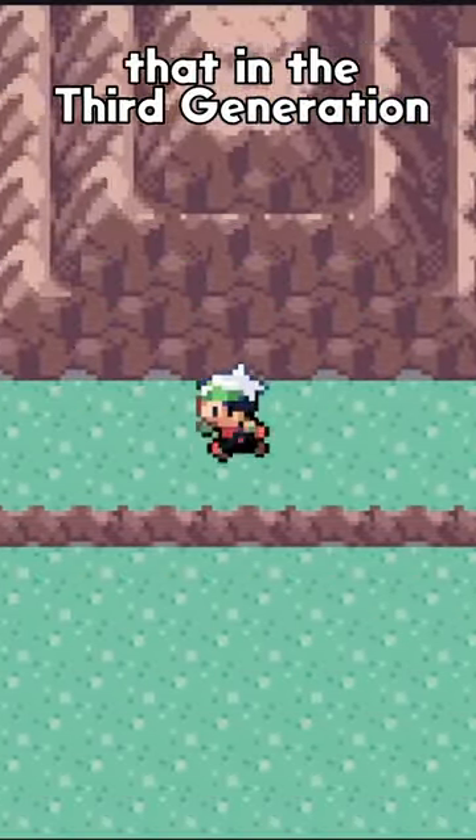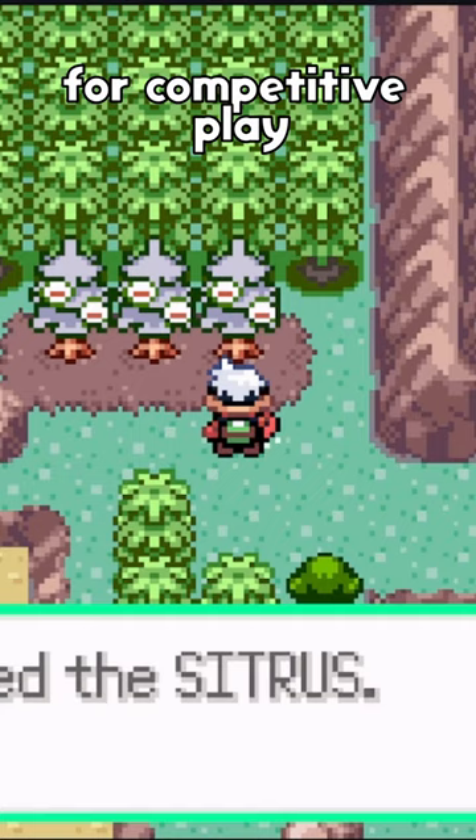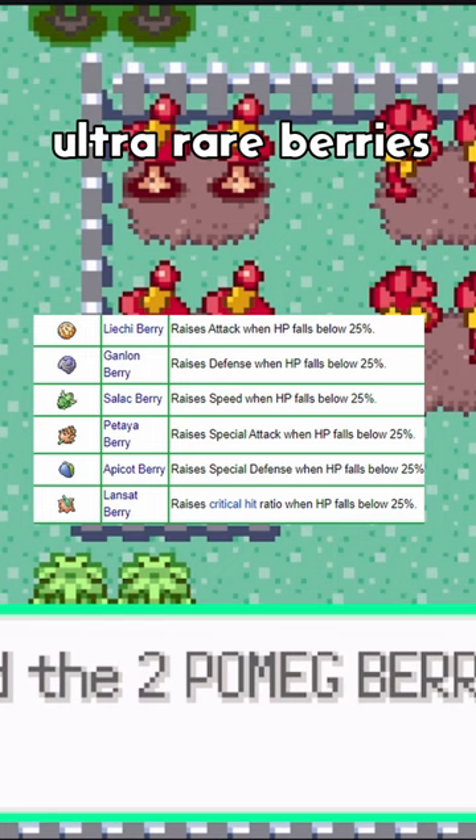Did you know that in the third generation of Pokémon games, the best and most used berry for competitive play is unobtainable anywhere in a normal playthrough? The Salac Berry is one of a series of ultra-rare berries that raise a stat of the holder by one level when they drop to one-fourth health.